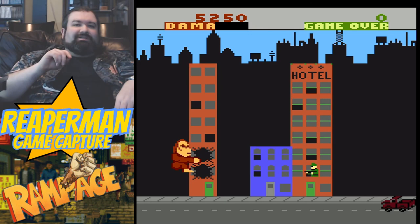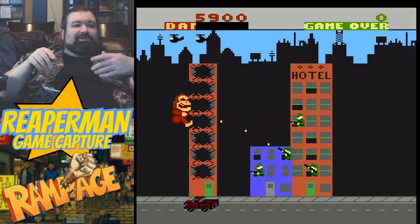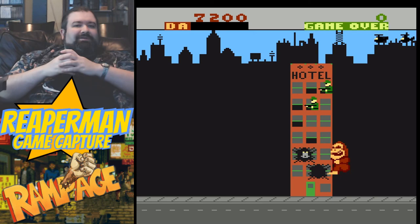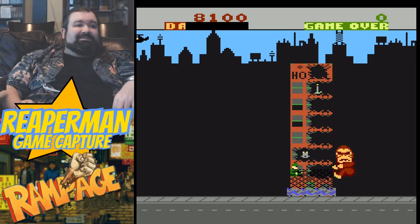For my money, 7800 Rampage has the least awful control of the Rampage games available on the NT Mini. That's not to say it handles super awesome or anything, but it's a lot less fiddly to get onto buildings. I do notice that the buildings seem to take a lot of damage before they drop in this version. The sound on 7800 is generally kind of subpar, but this game does pretty well with what it's been given. Overall, outside of the polarizing art style, this is a heck of a game. They say never meet your heroes, but I think the eight-year-old Reaper Man would have really liked the hell out of this game.